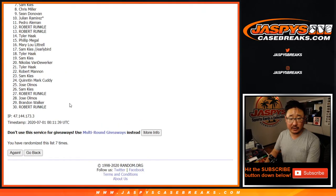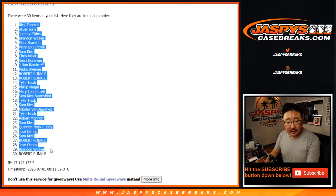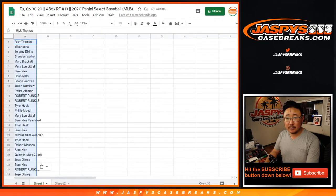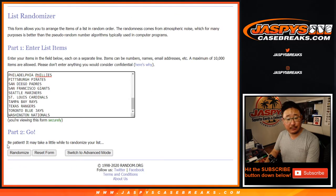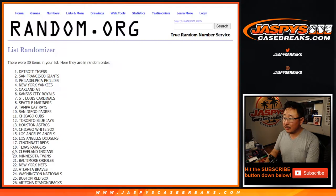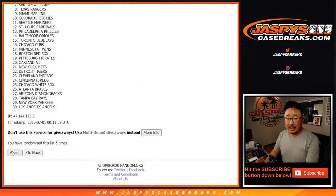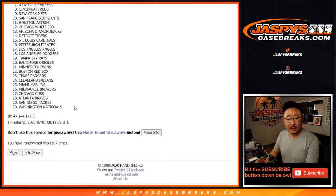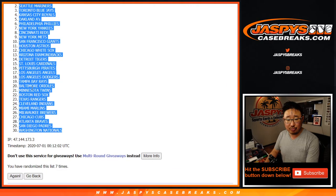And 7th and final time. After 7 we've got Rick T down to Robert Runkle. 5 and a 2, 7 times for the teams. And 7th and final time. After 7 we've got the Rockies down to the Nats.